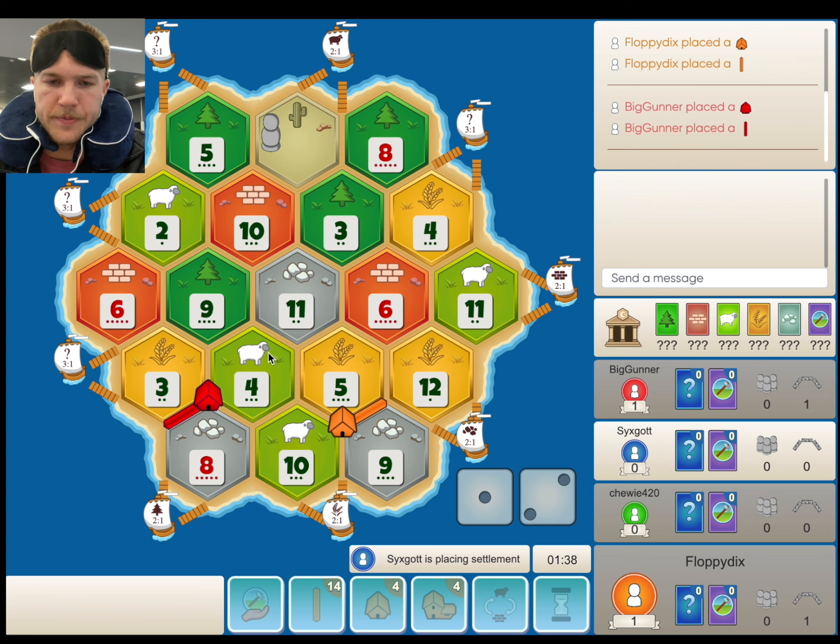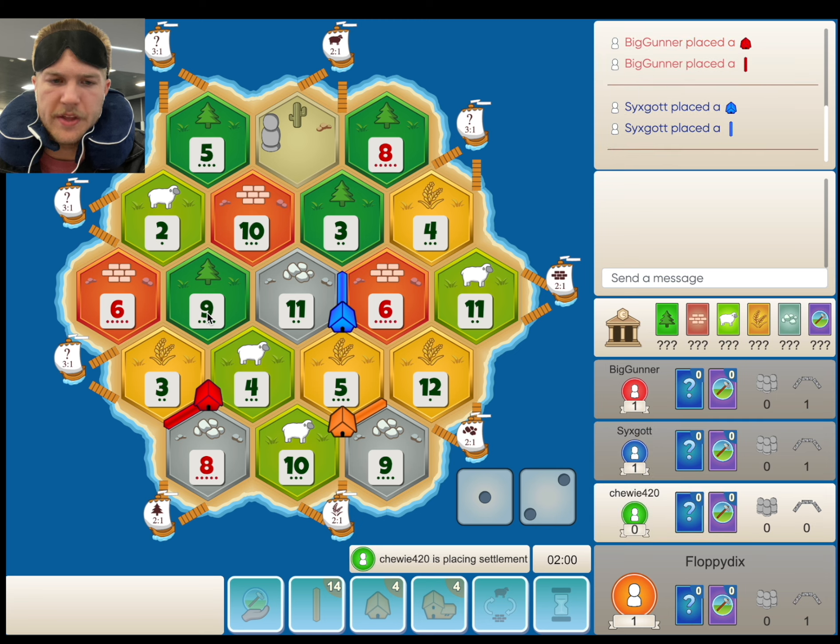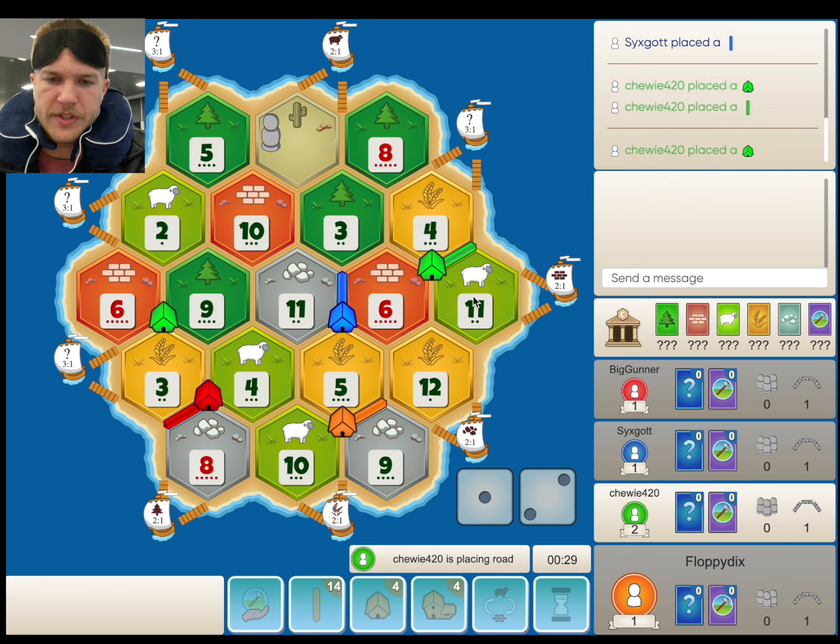A lot of ways to block it though. In 3rd position, I think the 3-6-9 is a decent spot here, but he wants to get on ore, which makes sense. But now you're really leaving it open for 4th position. I think in 4th position you take the 3-6-9, 9-11-10, maybe 10-11-3, and then just go full road — connect, get to this 3-1 port. Okay, they take the 4-6-11. Interesting.